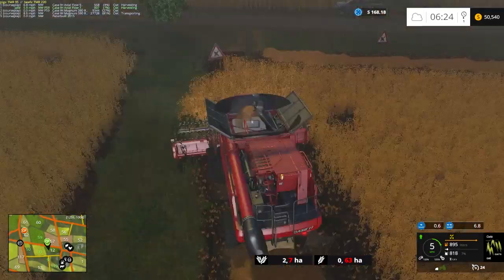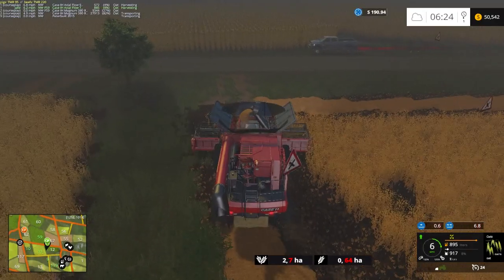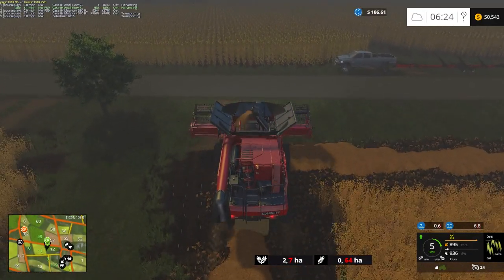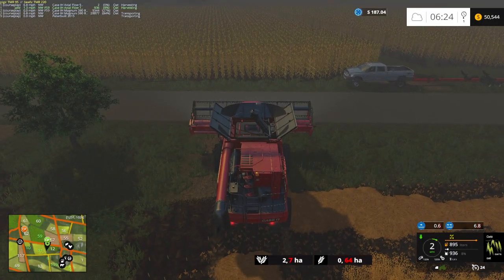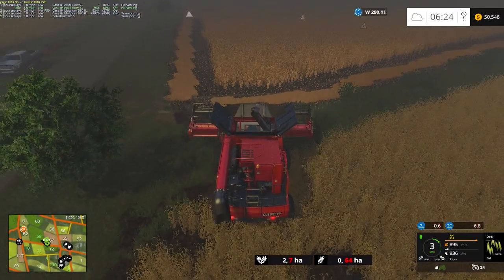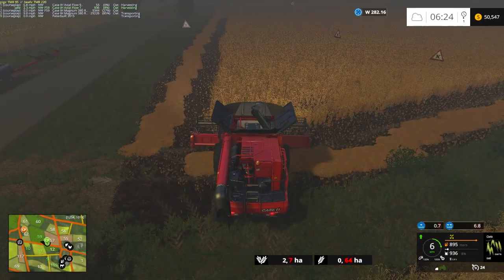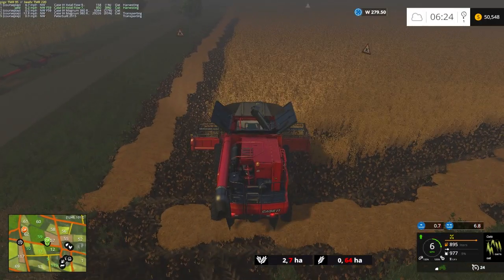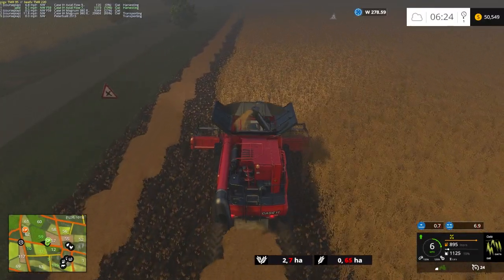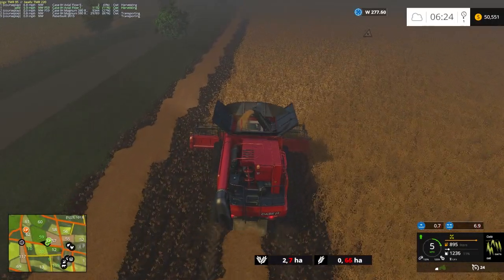I want to get another set of medium-sized headers which we have on our 9230 at the moment, so then I can run them because this machine can operate those larger headers. I just wanted to get the smaller ones for some smaller fields because we have some very small fields in this game. Field 59 here is not that small but I think we can still manage with the small ones for now.